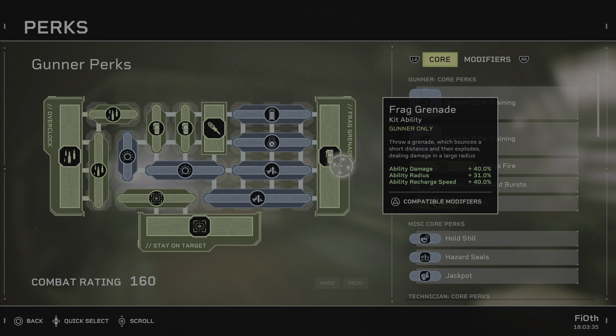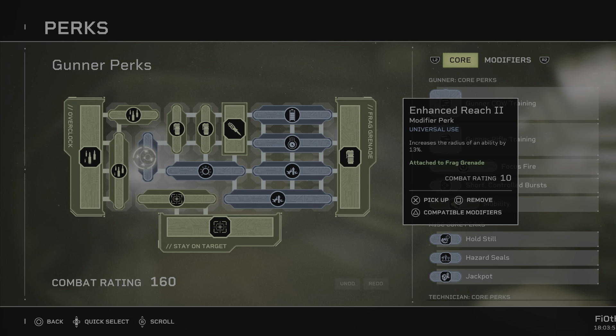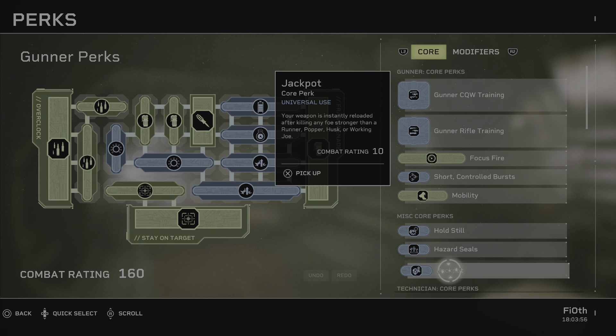Now for the star of the show — the grenade itself. What we want here is batteries included and rapid deployment. These are a 40% flat reduction to our cooldown, which is the soft cap — don't go beyond 40% for any reason. Then we want force multiplier 3 and force multiplier 4, which is another 40%. Add these two together and you have a significant combined reduction.